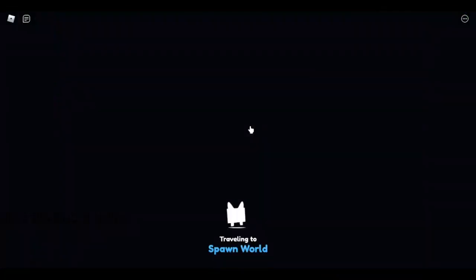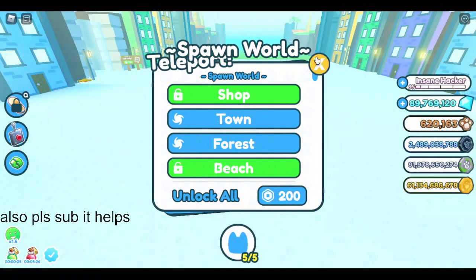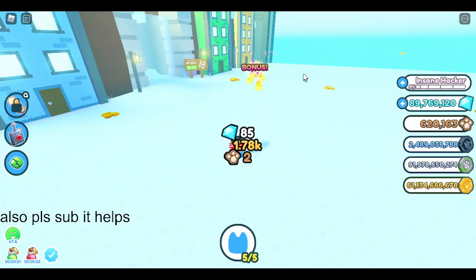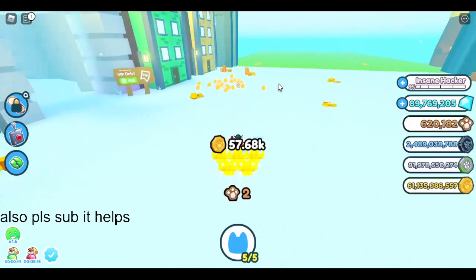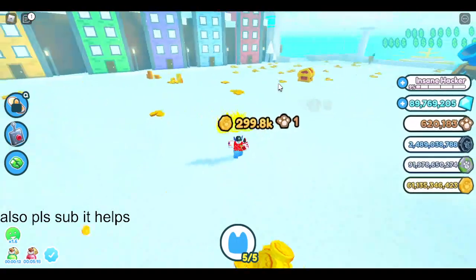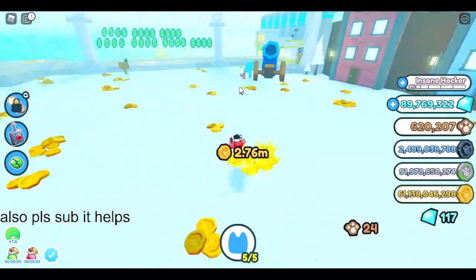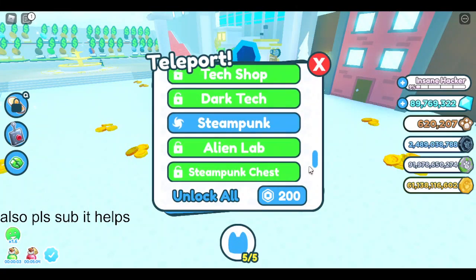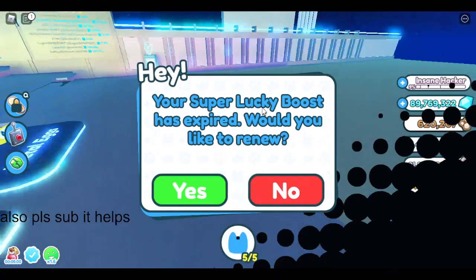If I go over to the town I might only get like 200 from that. So if I go over there — there we go — after like one second we get like 200 on that. We got four gingerbread, that gave us 24. But if we go over to the steampunk area we could get up to like 8,000.